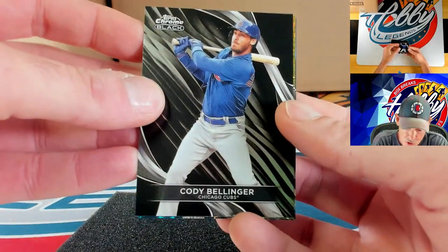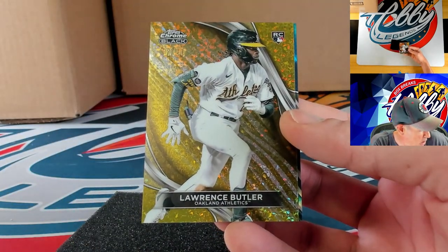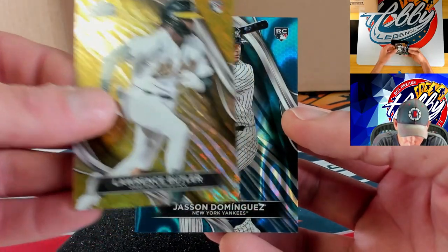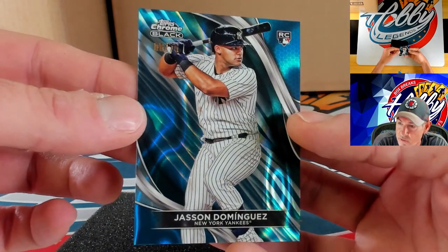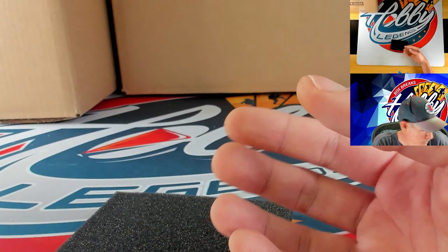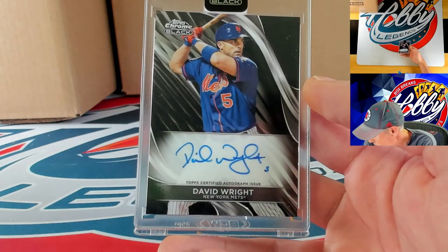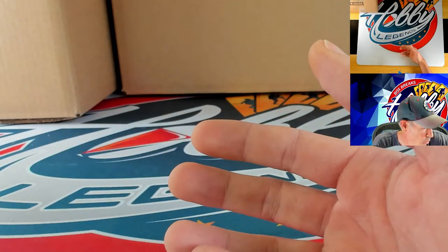Starting off with Cody Bellinger. We're going to have a double-hitter pack — gold mini diamond going to Lawrence Butler, 22 of 50 on the rookie card mini diamond. Behind him, very nice — Jasson Dominguez to 75, 6 of 75 for J-Dom. Our ink is going to be a base auto — very nice — David Wright on the base autograph. Congrats to the Wright spot.